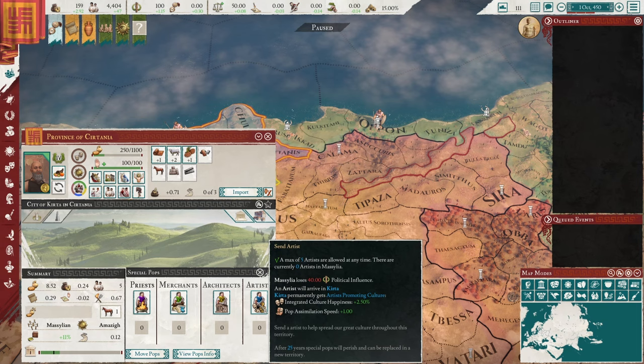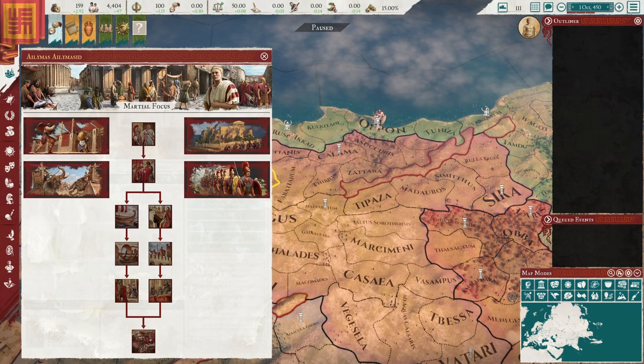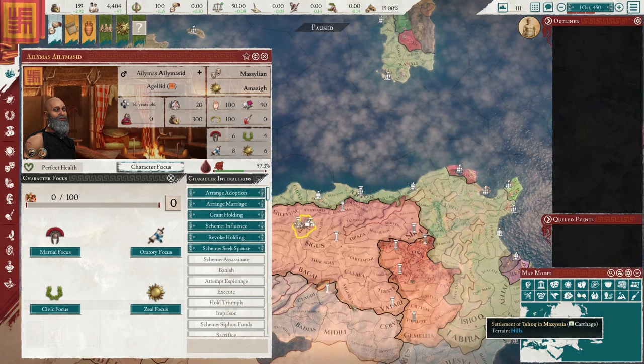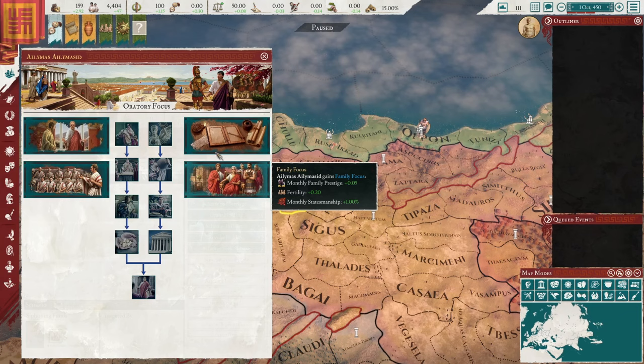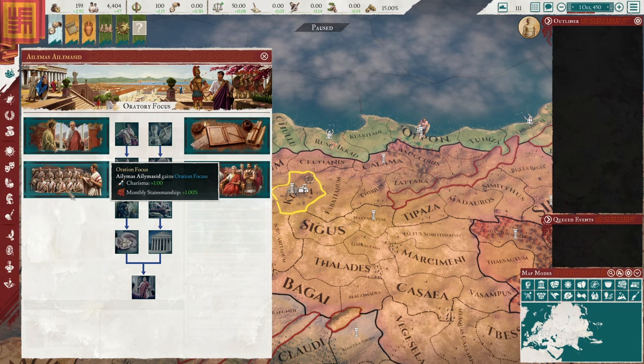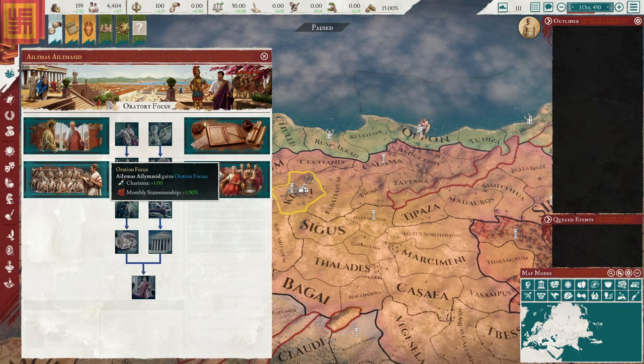Not sure how much I'm going to be able to get done this episode — it's probably just going to be getting things in motion and setting things up. So we could go for a focus for our character. Our character is particularly useful with charisma, so let's go down the oratory focus. We can go with foreign affairs or populace — they all kind of give us the same bonus more or less, except for one which gives a fertility bonus as well as family prestige. I'll go with foreign affairs.